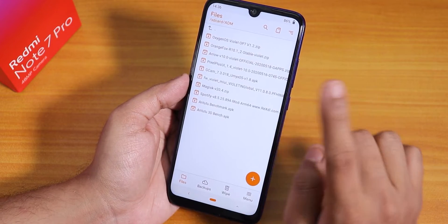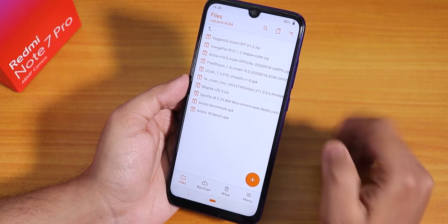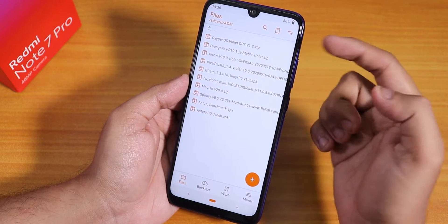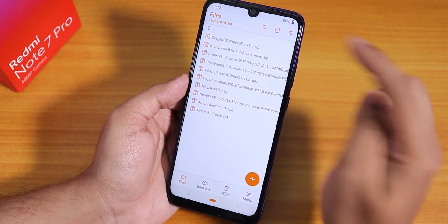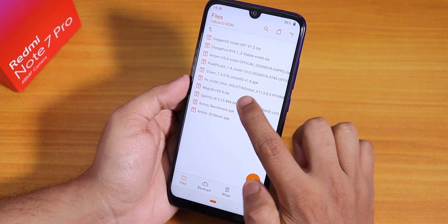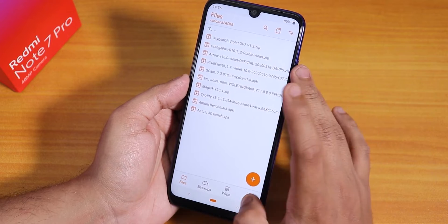The OxygenOS version already includes GApps, so you don't need GApps separately. I flashed 'oxygenOS_violet_1plus7_version1.2' — this ROM file which includes GApps — and flashed it with Magisk version 20.4. It worked super fine and booted me straight into the UI.